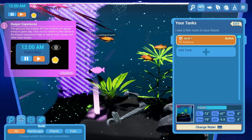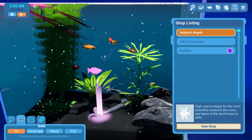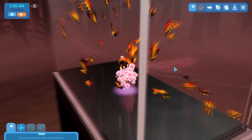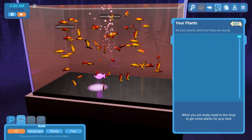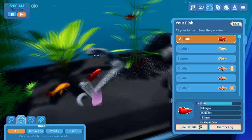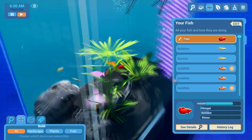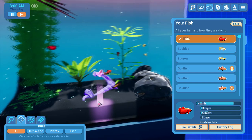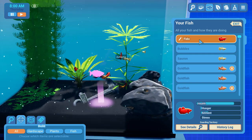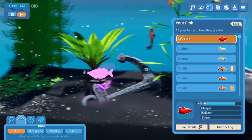You got your first keeper XP! One of these will appear every in-game day — click it to collect, then follow to the keeper experience page to unlock tools, shops, and other ways to play. Fiddle is very unwell — how can I help him? Injury. Guarding territory — what is wrong with you Fiddle, you weirdo?